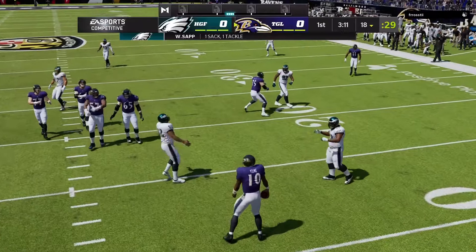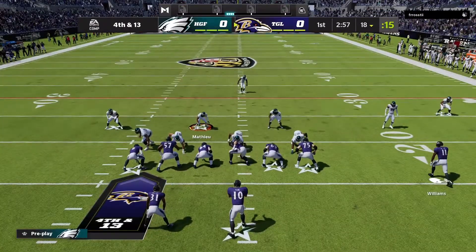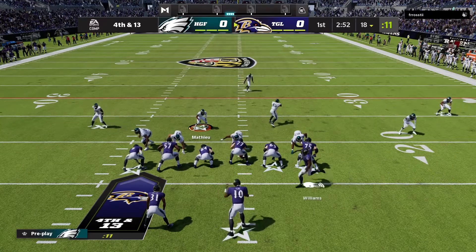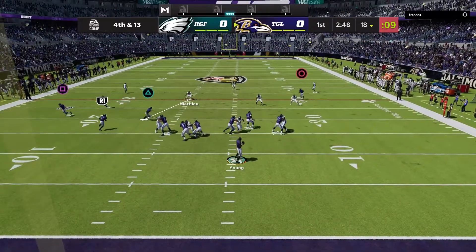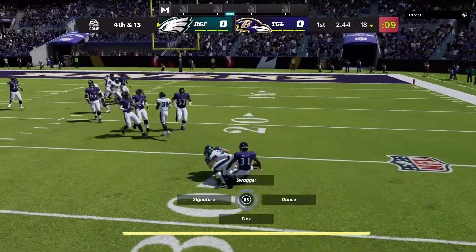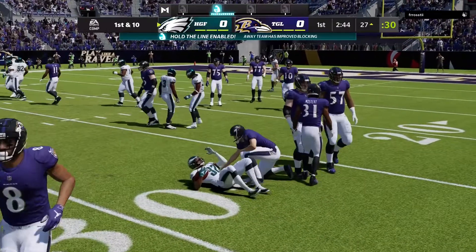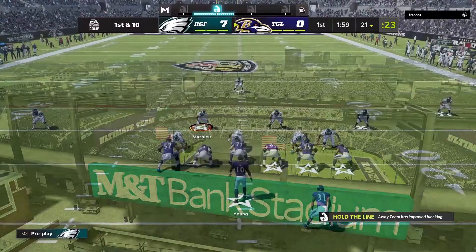We were able to get a sack right there. We had everything locked up, he had nowhere to go. Fourth and 13 on his own 18-yard line — he forced it and went for it anyway. Same coverage, we got all that locked up — that's a pick. I just took my user, went over to where I was needed, and picked it off. That's all you gotta do: take your user, stay in the middle, go to where you're needed.